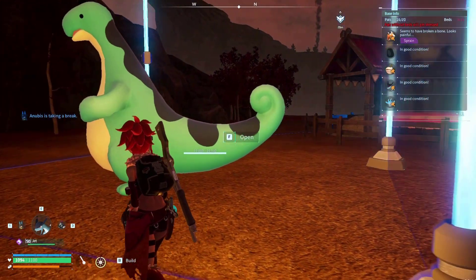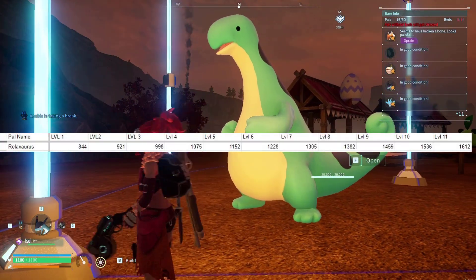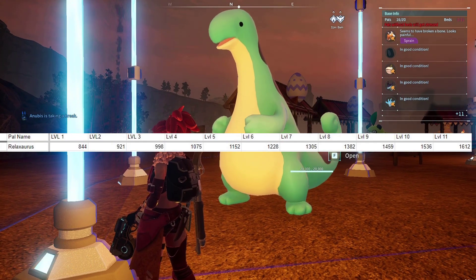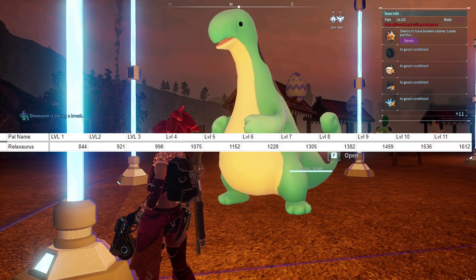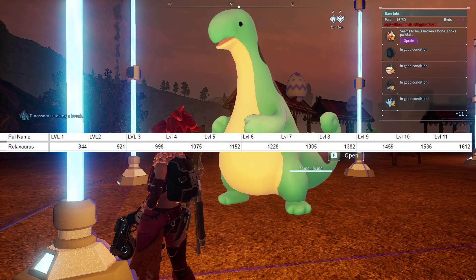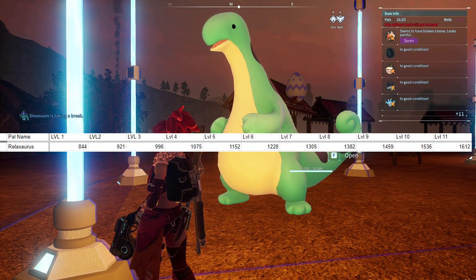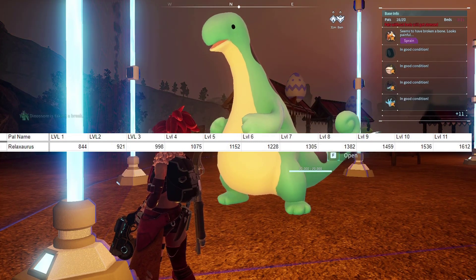Take one of the most expensive pals, like the Relaxasaurus. At level 1 it sells for 844, then at level 2 it's 929 — an increase of 77. Then it goes up to 998, again an increase of 77, then 77 again, until we reach level 6 where it only increased by 76, and then goes back up to increasing by 77. The increases are not fully consistent.